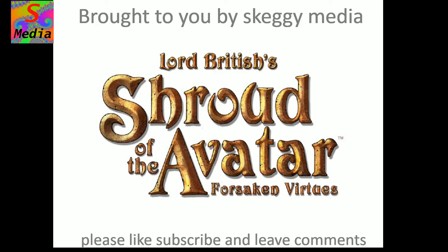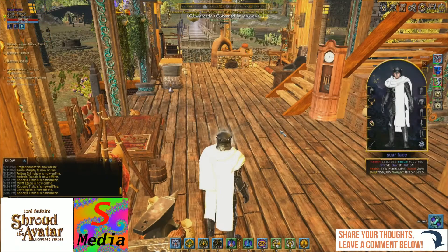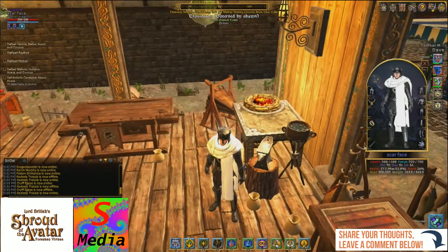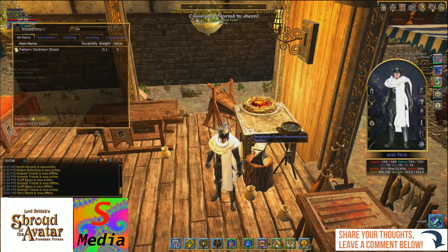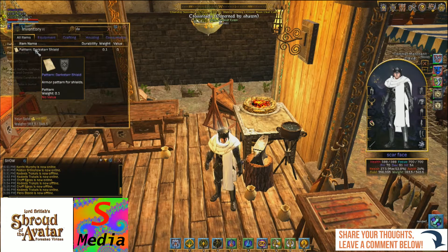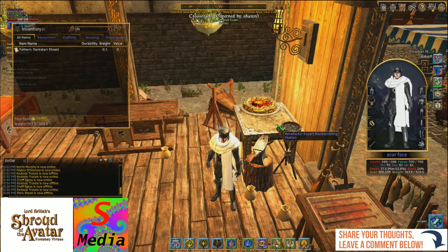Hello everyone, welcome to another day in Shroud of the Avatar. We're in-game with Scarface, and today I'm going to show you how to apply a pattern. We're going to be applying an old dark star heat shield recipe to a shield that I've crafted, and because it is a blacksmithing item, you will use it at a blacksmithing station.